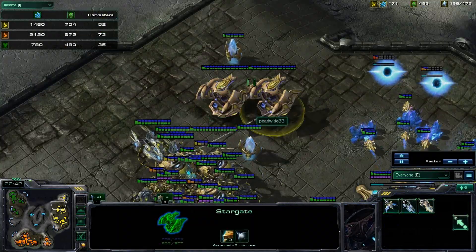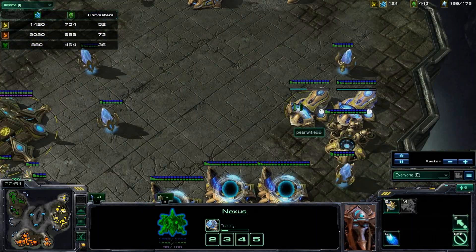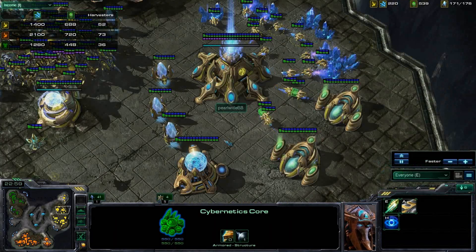So I am getting Void Rays out of these Stargates. I do have my Fleet Beacon up there, and I'm getting the Mothership here at my second Nexus. At the same time, I'm getting the plus-3 armor upgrade. I already got the plus-1 air, because I do know I'm going to go for some Stargate units here.